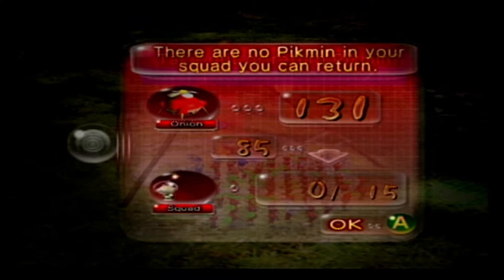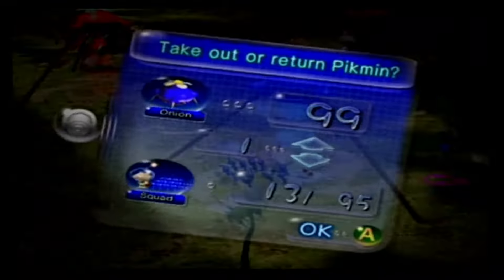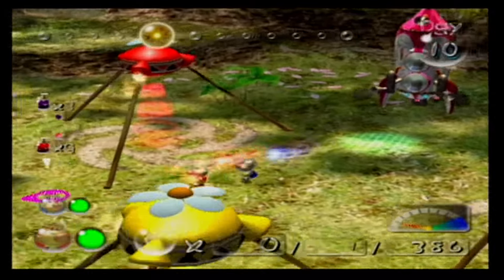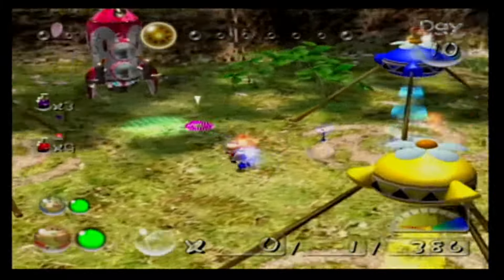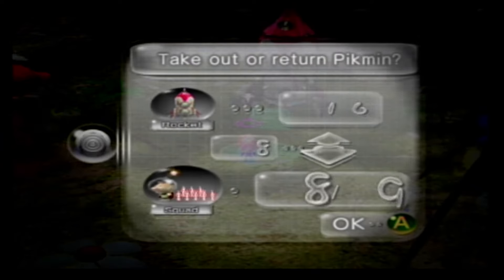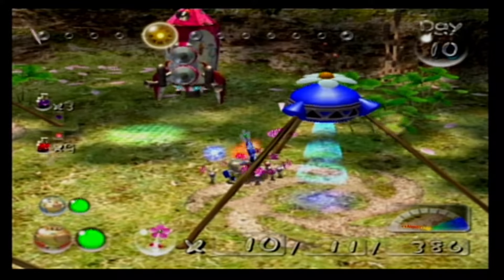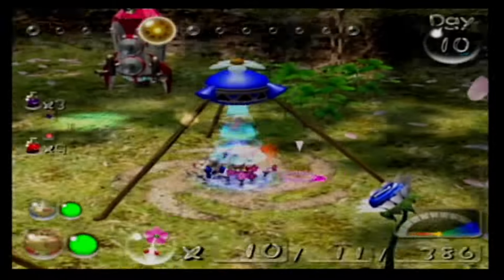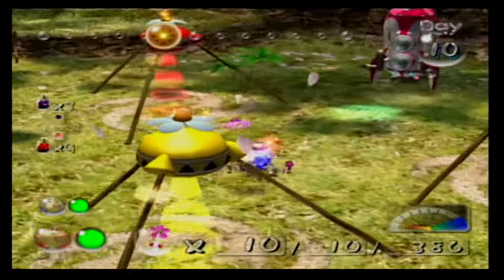Let me divide the numbers and see how many I want or need. I guess I'll take like 10 whites with me — not too many. I know I'll lose them easily but I feel like I'm going to get more eventually. I'm taking red also — I'm going to take 25 red.